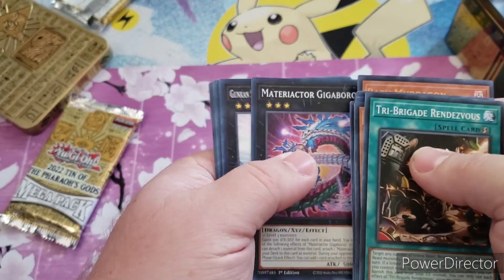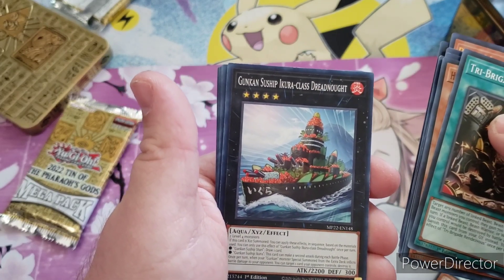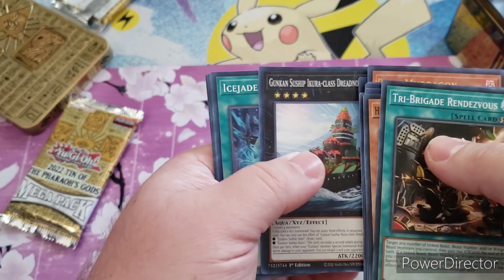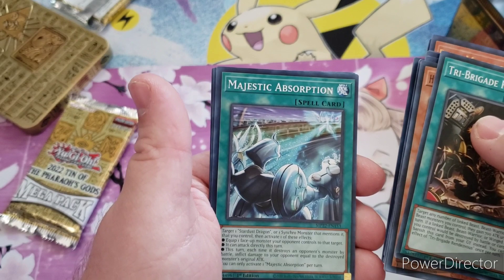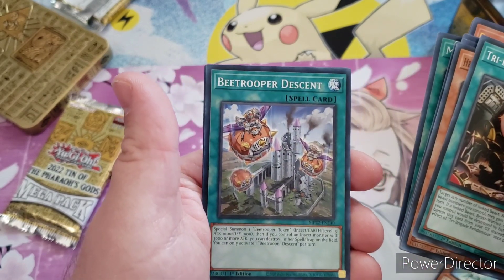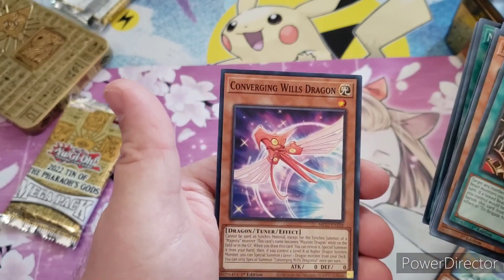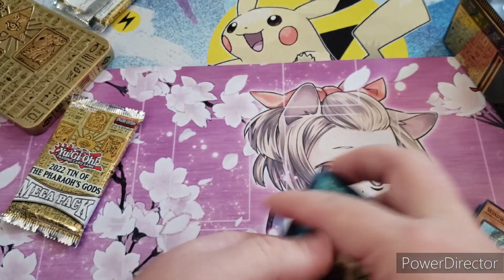Gunkan Su-Shipped Akura Class Dreadnought, Ice Jade Cradle, Majestic Absorption, B-Trooper Descent, and Converging Will's Dragon.